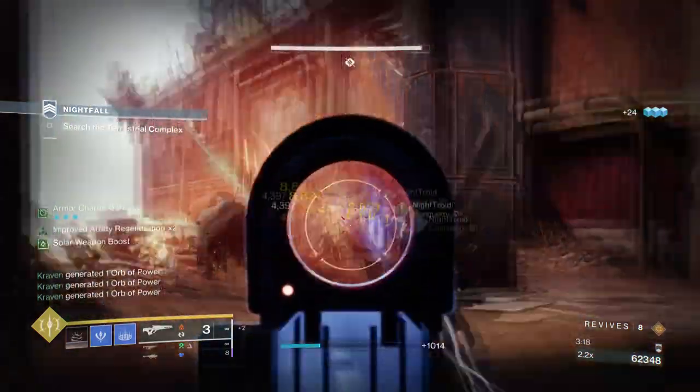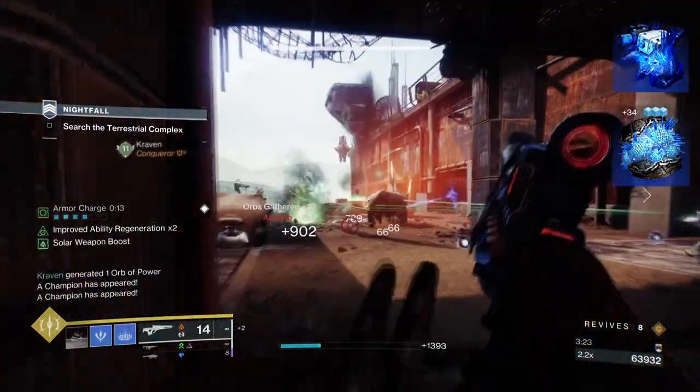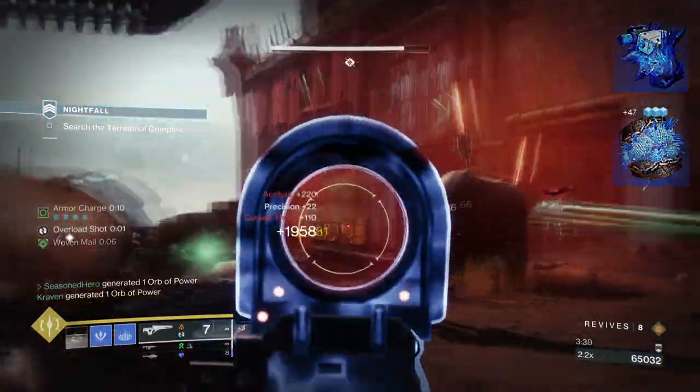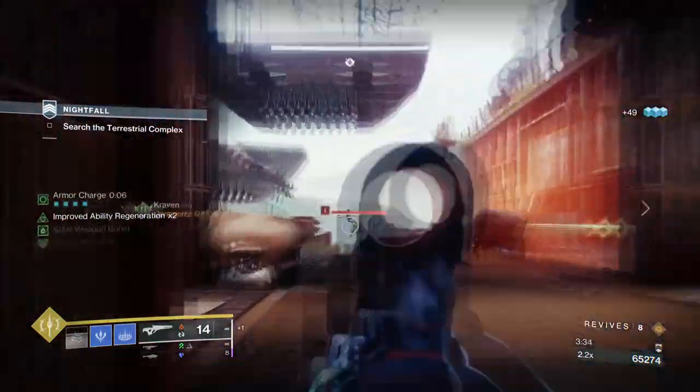To start, you're going to want to have Ice Flare Bolts where shattering a frozen target spawns seekers that track and freeze nearby targets. Then you want Bleak Watchers where you'll be able to convert your grenades into a Stasis turret. There are a number of ways to make this build work in your favour and this is one of the easiest.